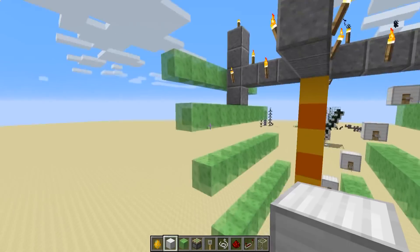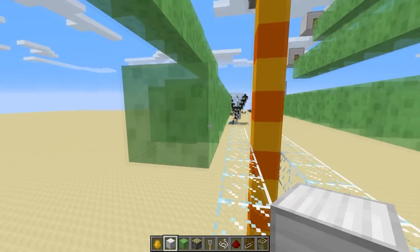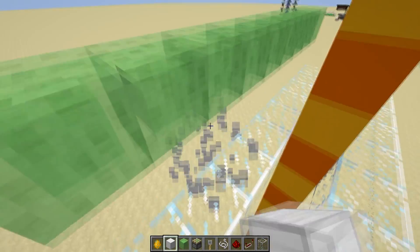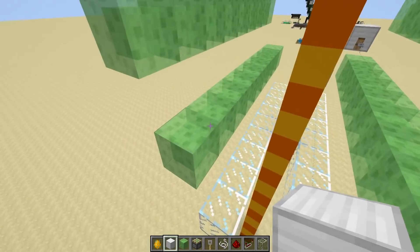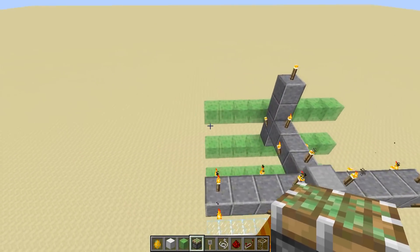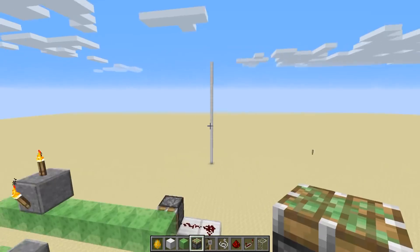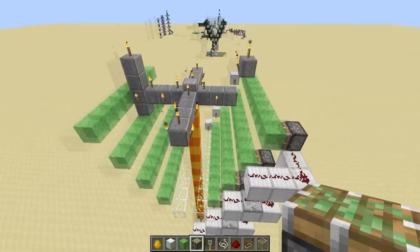Now all of your slime block lines are in and they're all just two blocks apart. Go down to the bottom line of slime blocks, go down by two blocks again, forward by one block, and then put in a line of glass blocks nine blocks long — the same length as all your slime block lines — and do that on both sides. Now it's time to make a decision about where the redstone goes. We're putting the redstone on the left side, and this side here is the front of the farm.